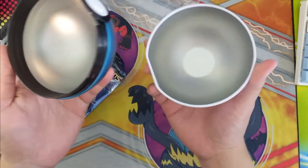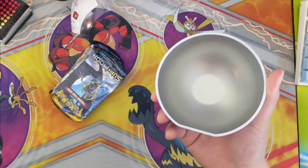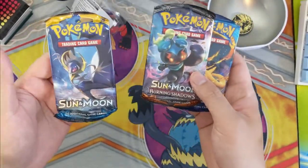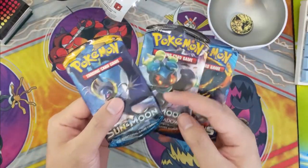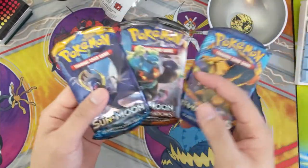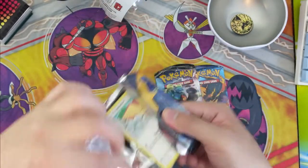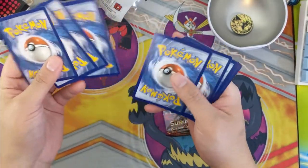This is what the pokeball looks like — it's completely hollow. I'm not too crazy about it; I'm not sure what you could possibly store in here. I think at one point I was storing pins or coins and it was just okay. Pack selection: Burning Shadows, not too bad; Evolutions; and then Sun and Moon base — not that exciting. Hopefully it's not the same three every time. I wouldn't mind getting something a little bit newer. Let's go Sun and Moon base first. The cards don't fit very nicely in the pokeball.